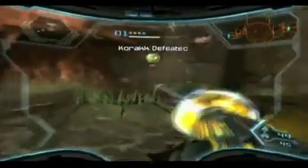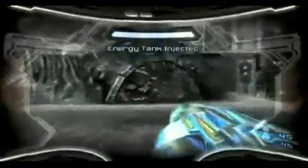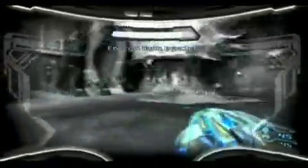That was actually much shorter than I thought it was going to be. He's actually much harder on hyper mode — believe me, much harder. Anyway, we defeated Korak. Rip off these space pirate shields, then go into hyper mode and just blast away — they die instantly because they're so weak.